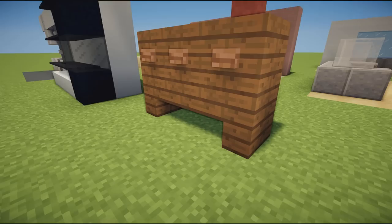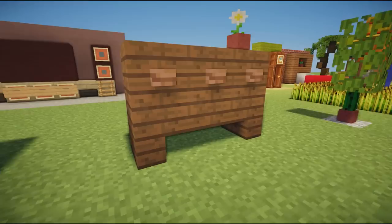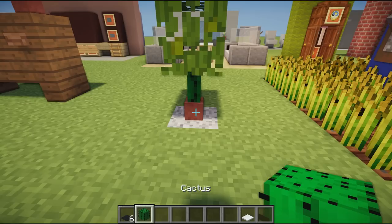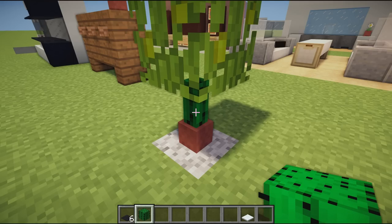Next we have a very simple chest of drawers or side cabinet — just some upside-down stairs, full blocks on top, and buttons for detail. Then a flower on top to finish it off. Simple stuff but very effective.